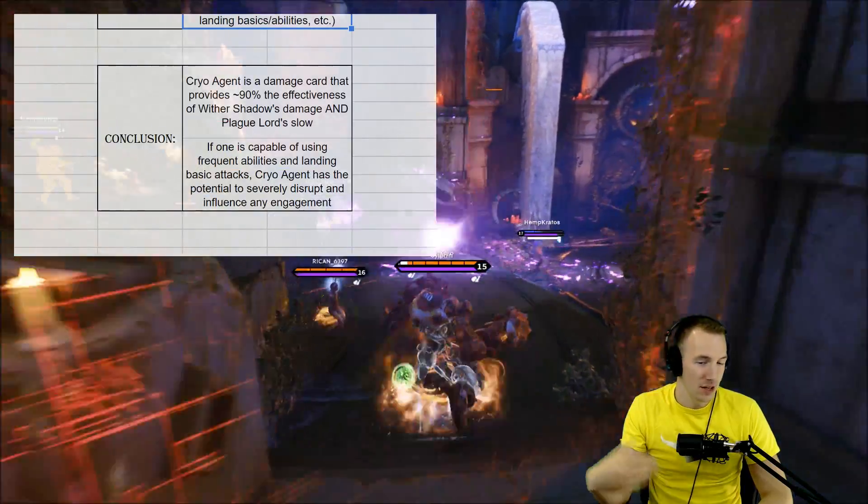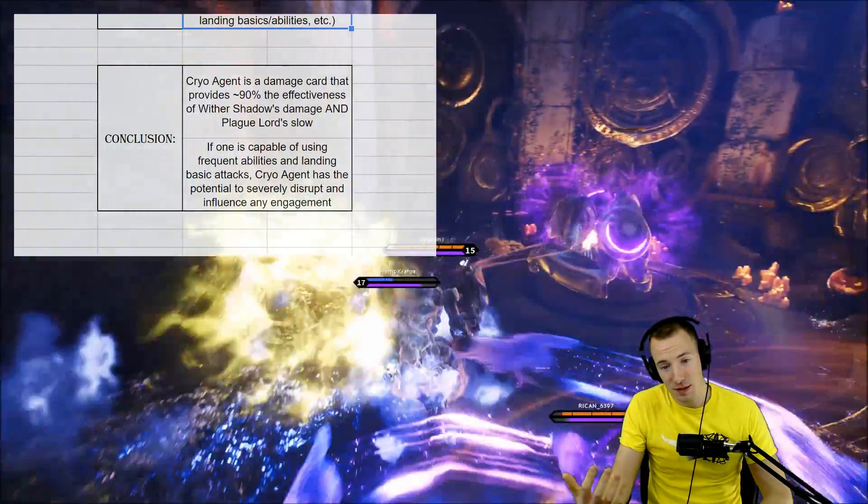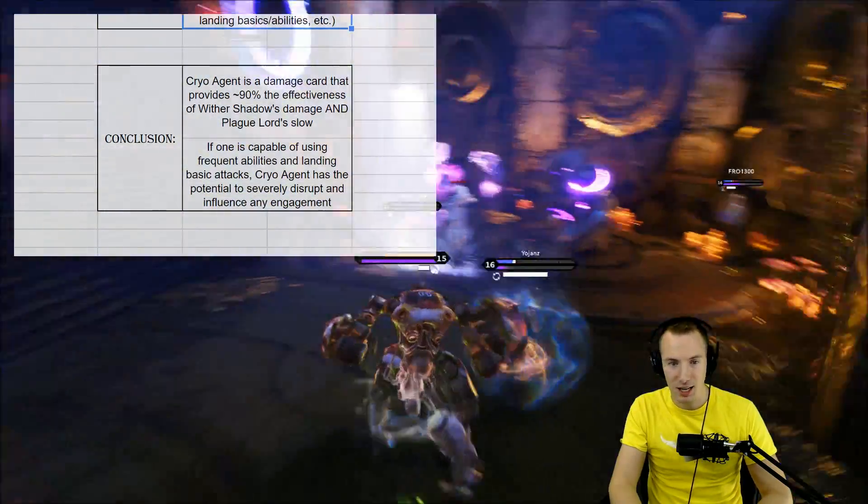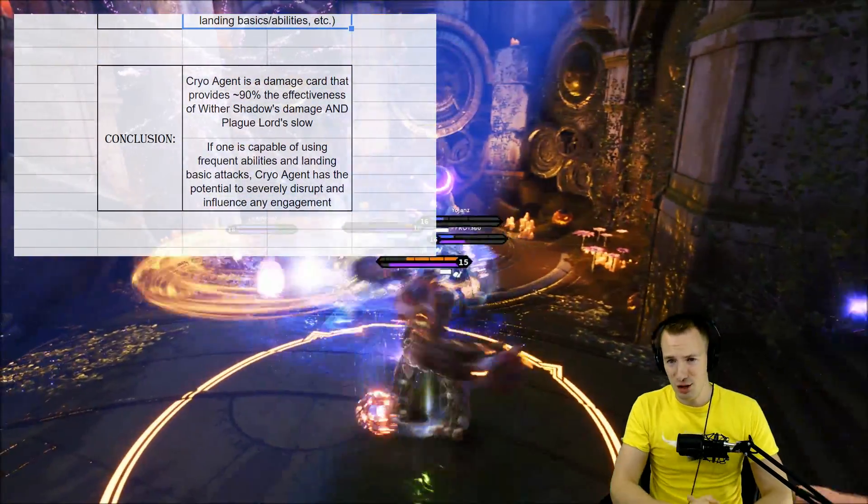When I first saw Cryo Agent, I was like, this is mandatory for somebody like Shinbi. Because again, you can get around people and body block — which is a little bit weird for Shinbi — but it is something you've got to consider, especially if you're going in on the carries. Really good card.